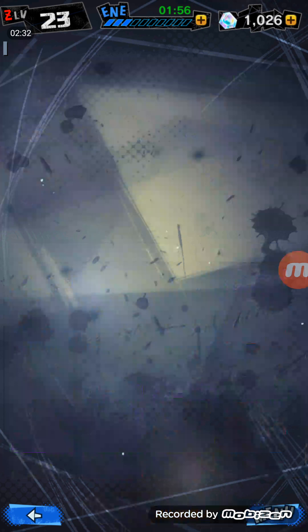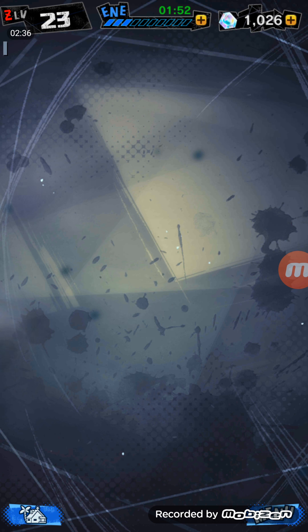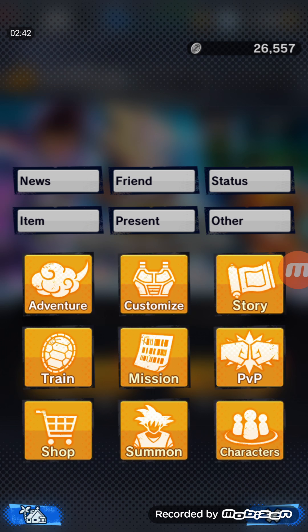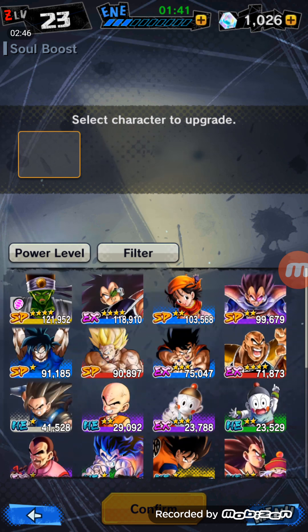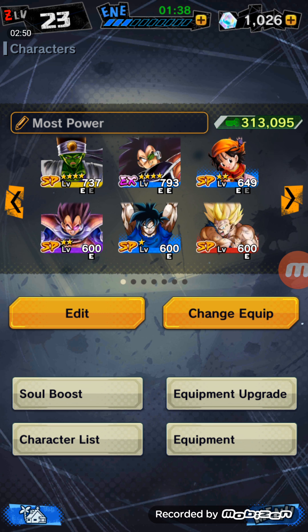Sparkings are the rarest drops out of summons, and I think there's six. I already have five of them. Going back to the ones I have in my team, the only Extreme is Raditz, and that's a mistake that I made early on, and I don't want you guys doing that as well.